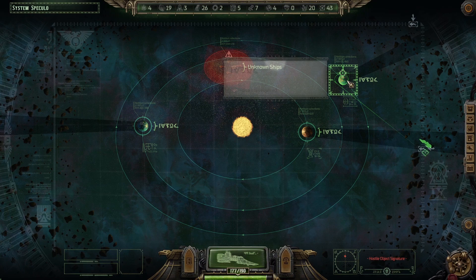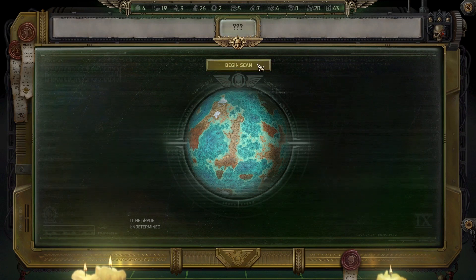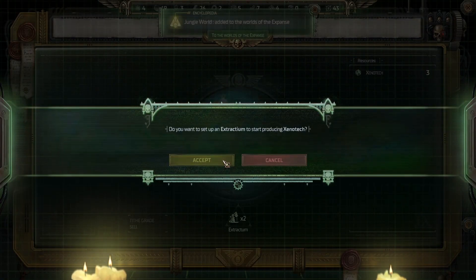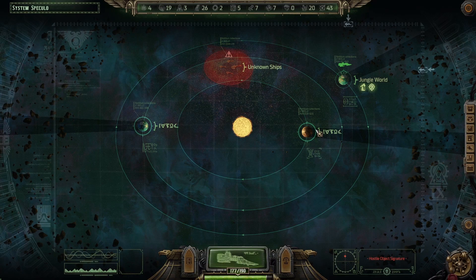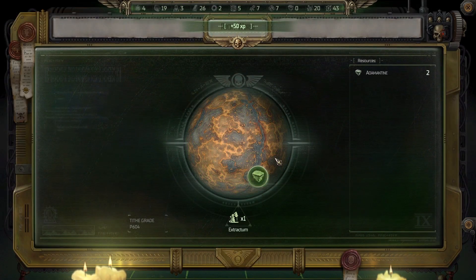Unknown ships — a bit nervous but also excited to try out the new prowl weapon that we have. Xenotech. Orgas Anomaly. Let's not go there just yet. Scan these other planets and maybe take the unknown ships. Only got one extractium left.